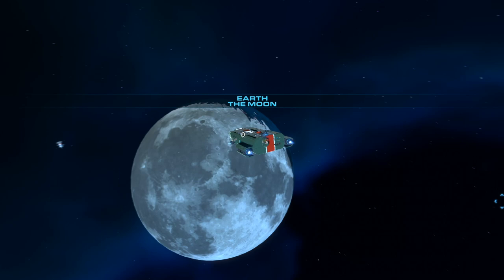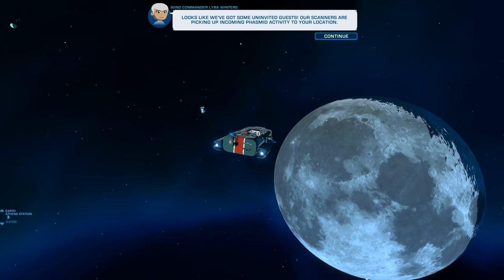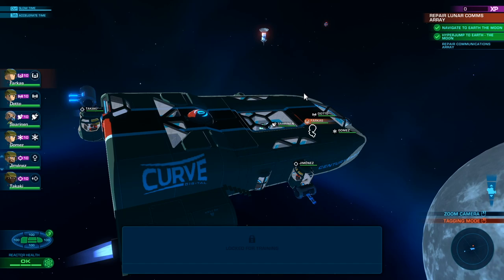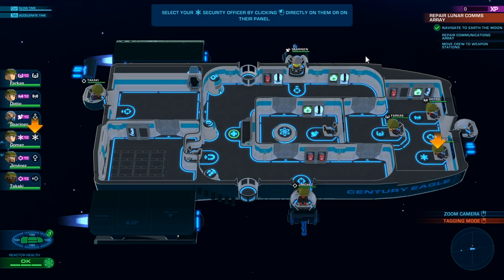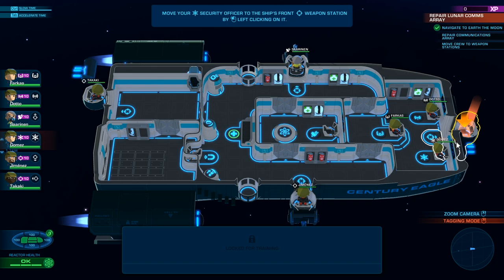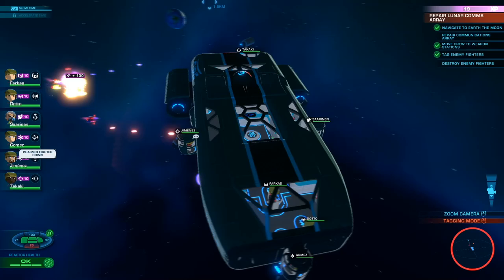I'm assuming we're getting attacked by aliens. Scanners are picking up incoming Phasmid activity to our location. We're uncertain how many are on the way — make sure all your weapons are manned. So let's have the engineer go to the gun. Select your security officer and move them to the ship's front weapon station. Oh, there's one up there too — I didn't see that. Okay, I'm shooting at the aliens!